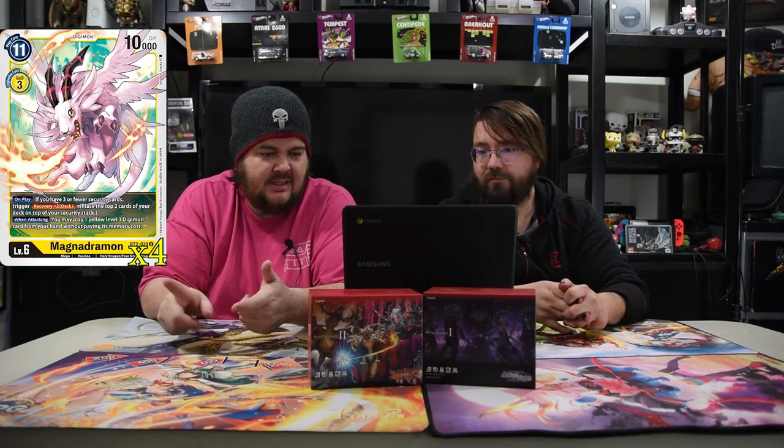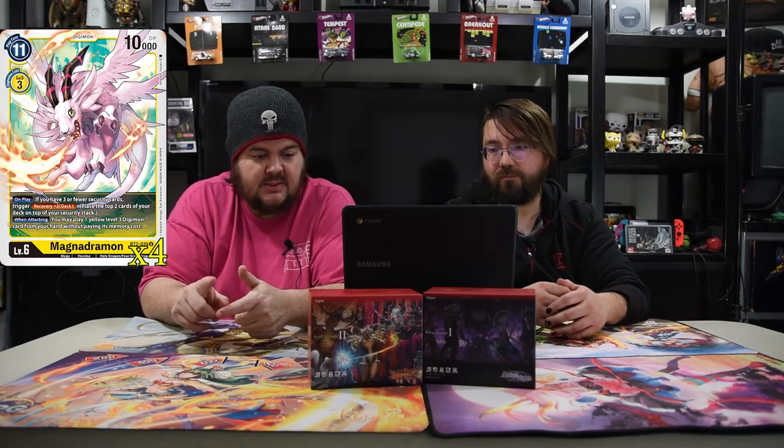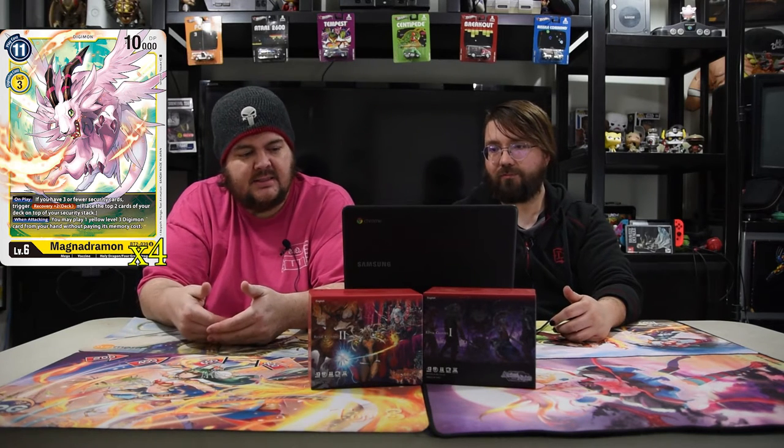Next is Magnodramon. He is an 11-drop for 10,000 power. On play, if you have three or four security cards, trigger recovery two by putting the top two into your security — super good. And then when attacking, you put a level three into play. We don't have that, but he's there to help you get more security. In this deck, getting more security is essentially two more kill spells, because unless they have jamming, your dudes are going to kill their dude all the time.